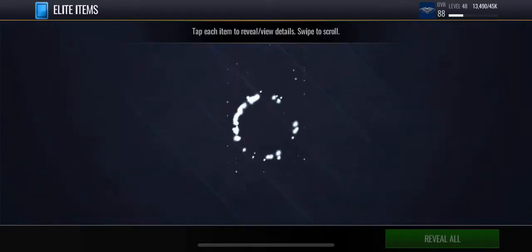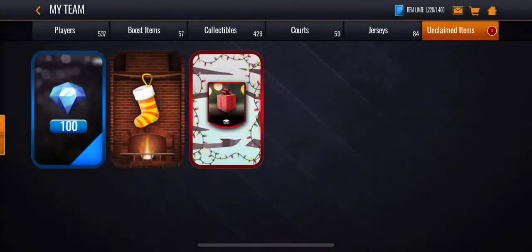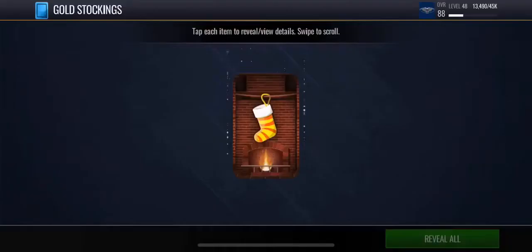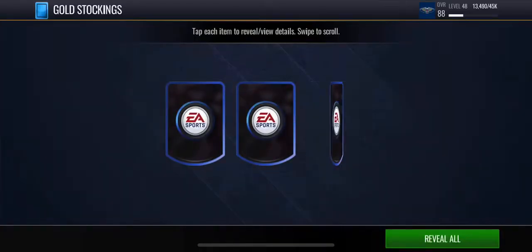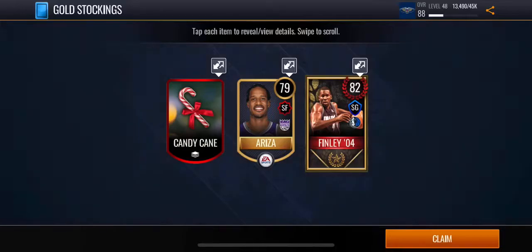Got this elite items pack. Hopefully we can get a jersey — I think I need a defensive jersey because I still have like one more gold jersey. That was hot garbage.